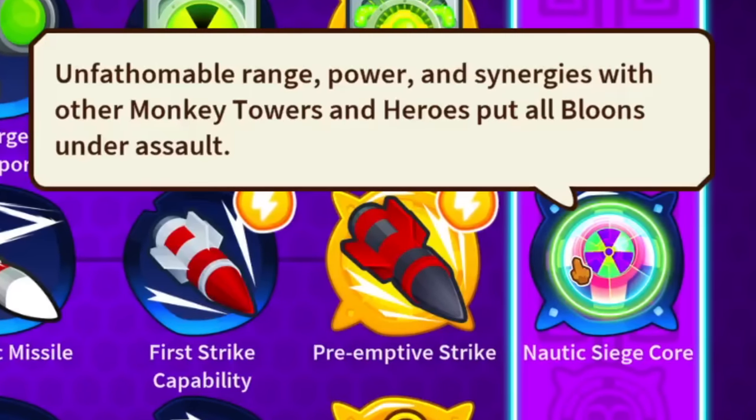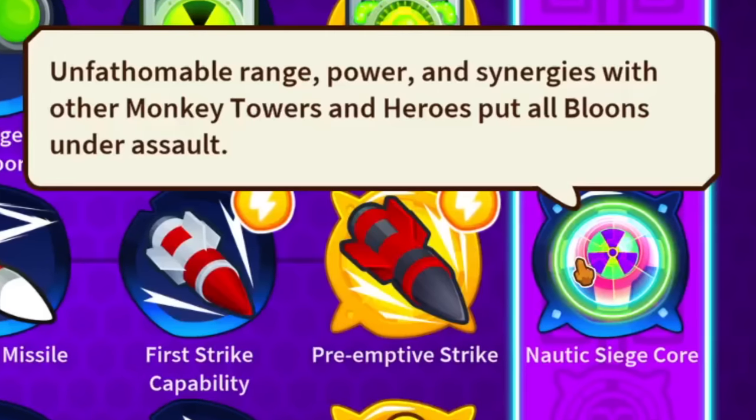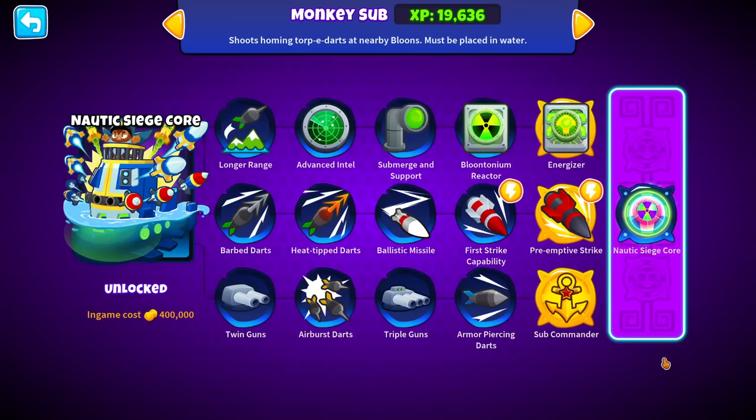Unfathomable range, power, and synergies with other monkey towers and heroes put all bloons under assault. That is the Nautic Siege Core, the monkey sub-paragon that is coming out in update 41.0.